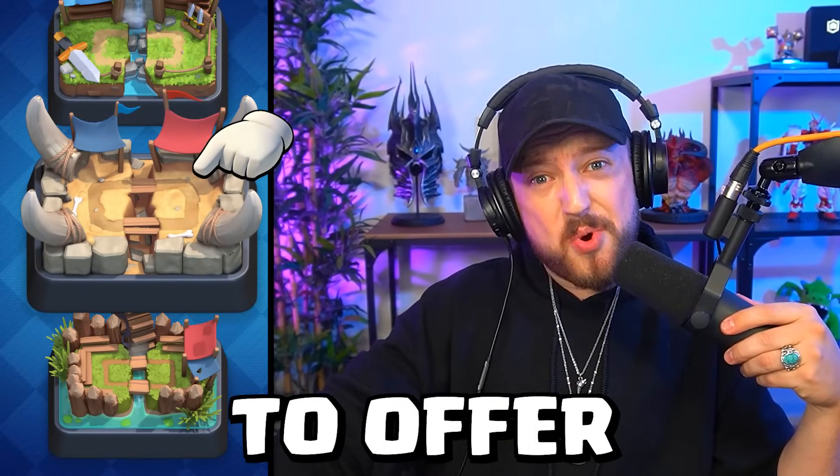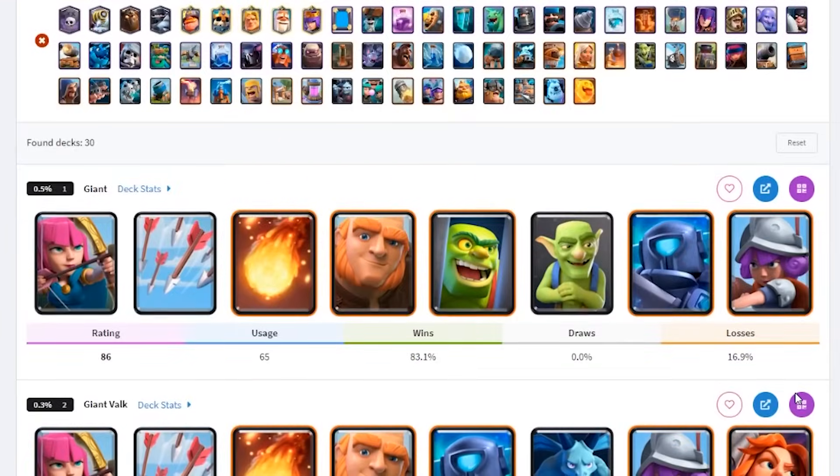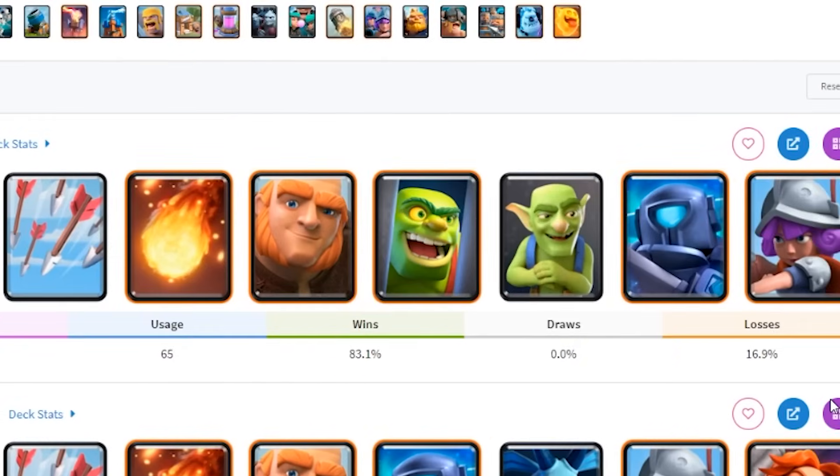Let's see what Arena 2 has to offer. We now have access to the bomber, skeletons, tombstone, and the valkyrie. And we have another giant deck, but this time with archers and the goblin cage.